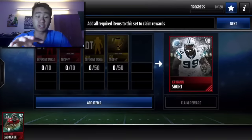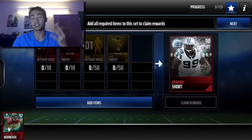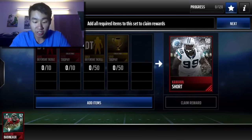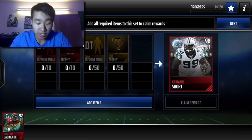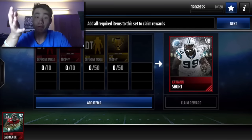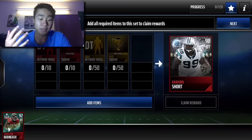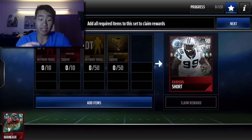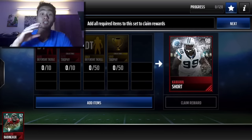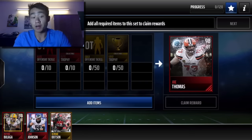They changed things up a little bit. Instead of needing a Positional Hero Collectible, to complete the set and get a 90 overall Quan Short or Joe Thomas, you need 10 Elite players from that position — so 10 Elite D-tackles, 10 Elite Trophies, 50 Gold Defensive Tackle players, and 50 Gold Trophies. Same thing with Joe Thomas but on the offensive tackle side.